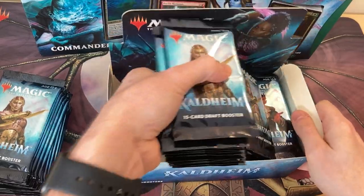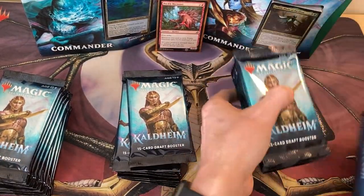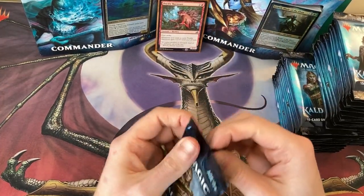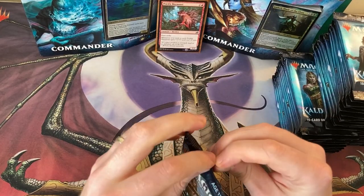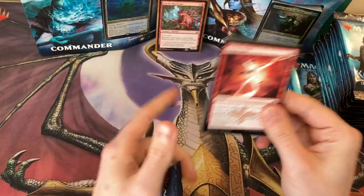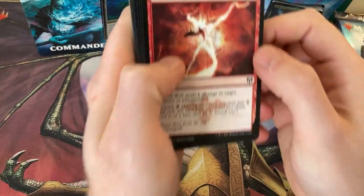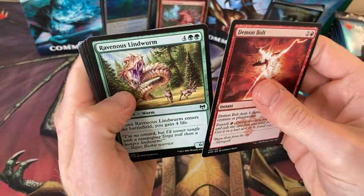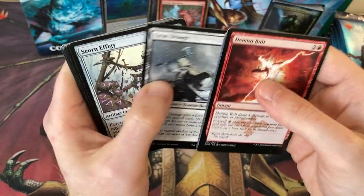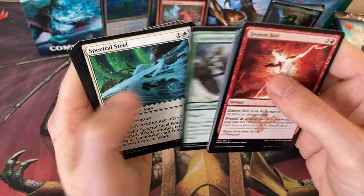Let's get these out of here — one, two, three, chuck this box away. So this is actually my second box that I've opened of these and I actually had some pretty good pulls yesterday. I'll show you the pièce de résistance from that when I get to the end of the video. Let's get through all these commons. I like all the snow creatures, artifacts and lands.